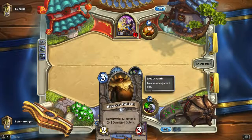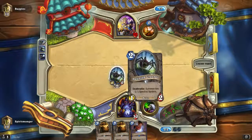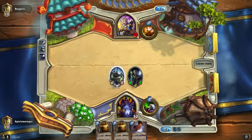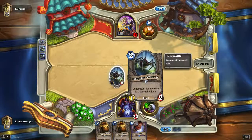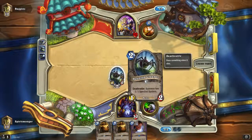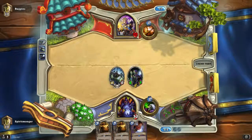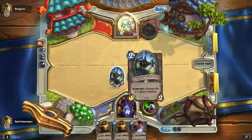Next turn we can bring out this Harvest Golem, pump him up a little bit. And if Harvest Golem dies, it doesn't matter — the Spider as well, the Haunted Creeper. And we're always trying to combo this one with Knife Juggler, but sometimes you just have to play it like this. It's just a very good turn 2 drop.